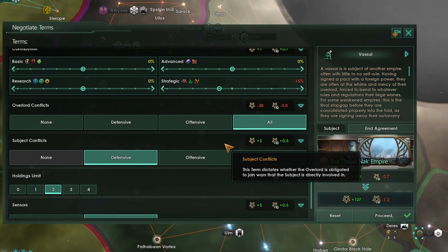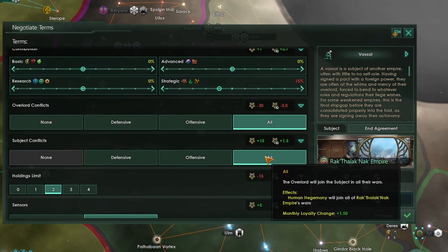Subject conflicts is exactly the same but defines the relationship the other way — the overlord joining the subject's wars. If you set this to all, the overlord will join all of the subject's wars, meaning your subjects can declare offensive wars and you'll be forced to join them, which can be very, very annoying.